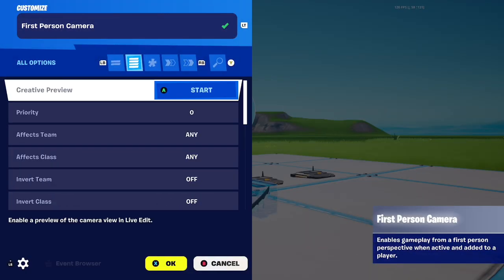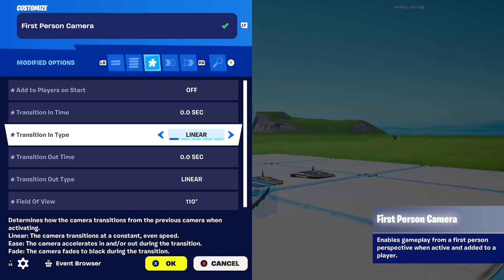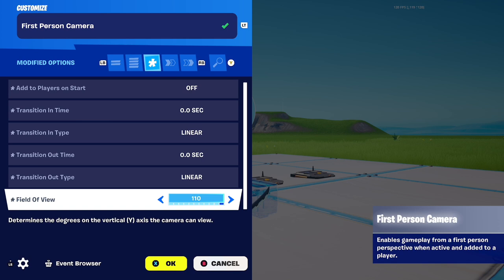Now let's come on to the actual first person camera device. You don't really have to change any settings in here if you don't want to. Just make sure add to players on start is set to off, and then the transition time doesn't really matter but it makes it cleaner. The field of view you can change to whatever you want — I'll just put it to the max.